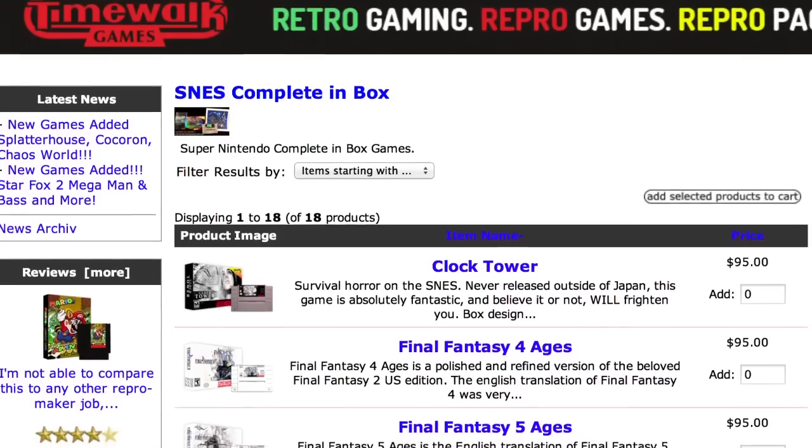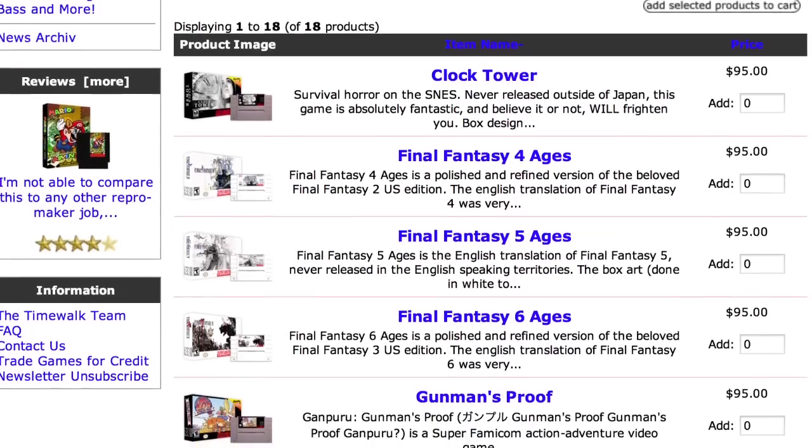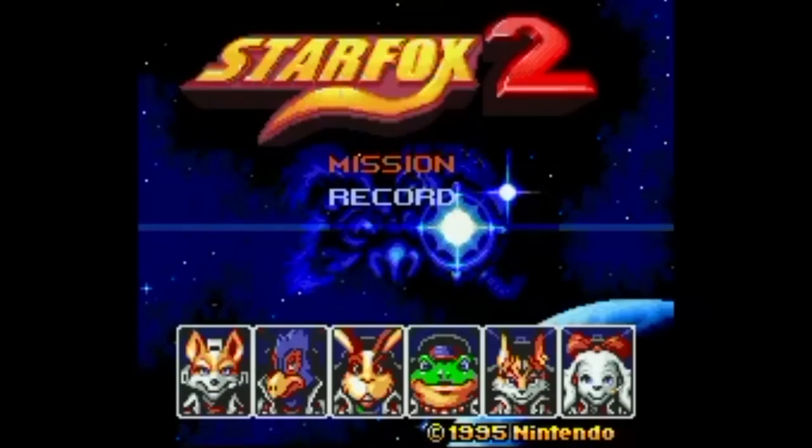For the retro collector, head over to timewalkgames.com where you can get Super Nintendo cartridges that were never released in North America, like Back to the Future 2, and a few that never even came out, like Star Fox 2.